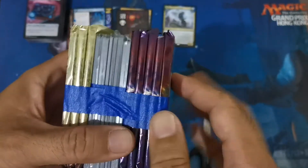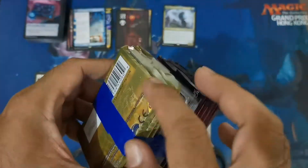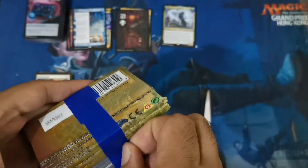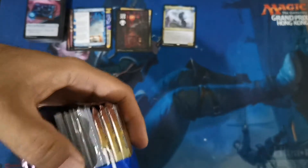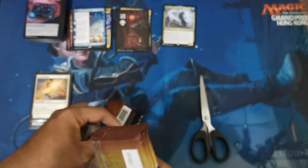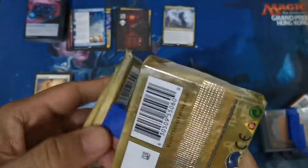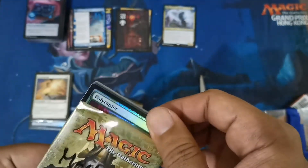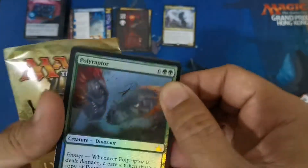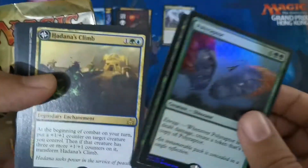First up, Modern Horizons 2 draft boosters. Then this is from the color game — this is Rivals of Ixalan, which they offered for three to four hundred. Nothing too defensive ended, so we'll just check this first. This is my lucky pool — the Polyraptor foil from Ixalan. I think this one holds the value along with Hadana's Climb.